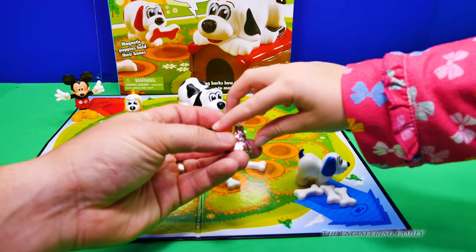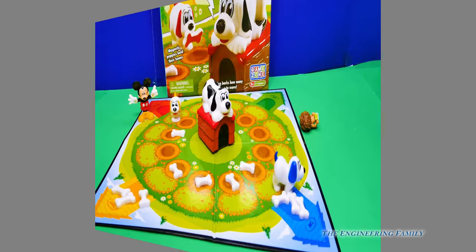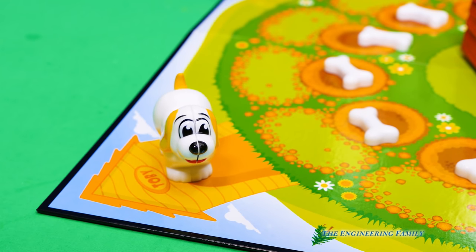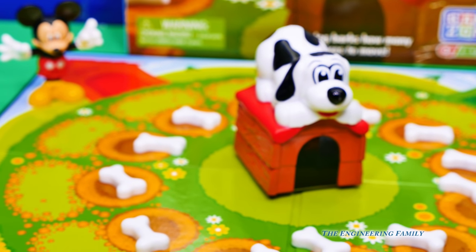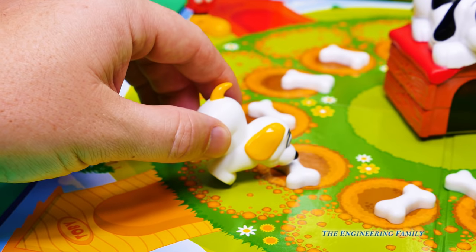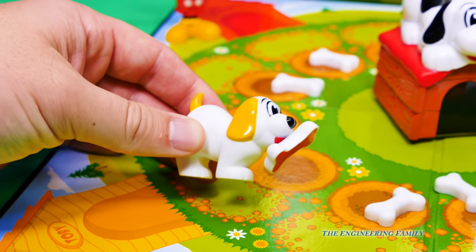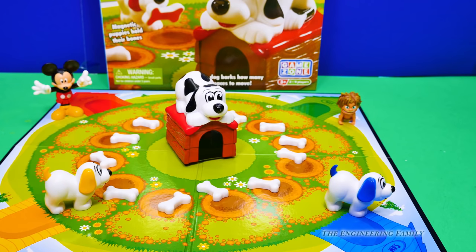She gets the candy. We can play one more time if you like. Okay, Assistant. My dog Toby is gonna go first. So, I'm gonna push right here. I get to go one spot. So, I get to go right here. What do you think it is? It's red! Oh man, that's not what I wanted. Now, it's the Assistant's turn!